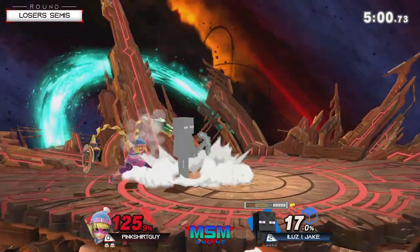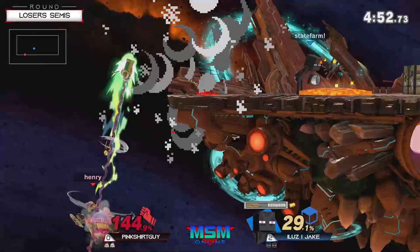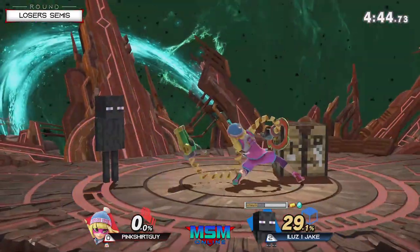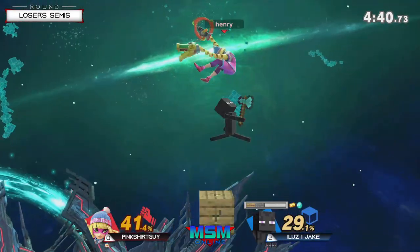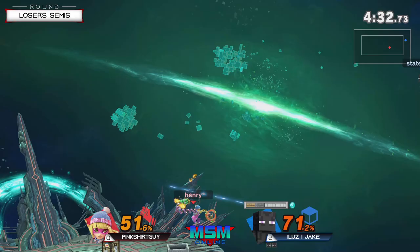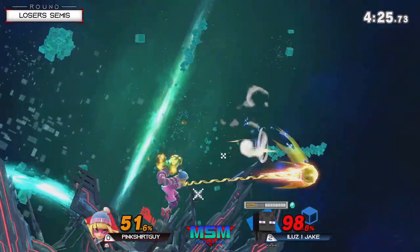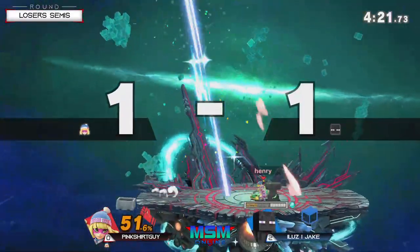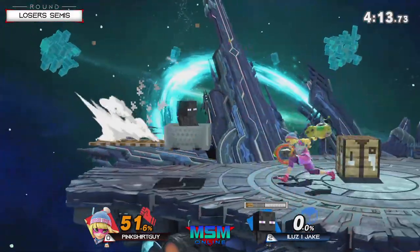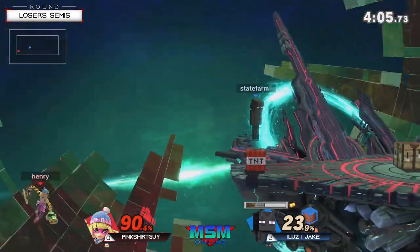Some sneaky movement there by Jake — pushing for a spot dodge habit and calling out PSG's jump in return. The re-grab punish — and it's hard because PSG had the right call to avoid the TNT at all costs, since you'd lose your stock. But in that process he opened up a whole new can of worms, basically relying on the opponent being over-eager at ledge. Jake was stone-cold, able to punish and glide back to stage effortlessly. That was so good. PSG is slowly finding the recipe to victory. Big back air from Jake trying to close out Game 3.